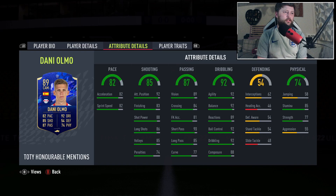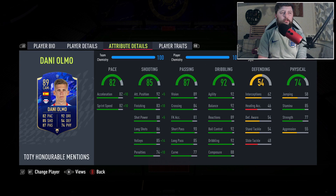In terms of the chemistry style we're obviously going to go and whack a Hunter on, so let's put that on and show you what it looks like. We get a plus 10 on his pace taking that to 92 on the acceleration and sprint speed. We'd also get a plus six bonus on his shooting taking that to 91, giving him 93 finishing and shot power, as well as 99 volleys and 97 attacking position. Honestly it's a very well-worked CAM.